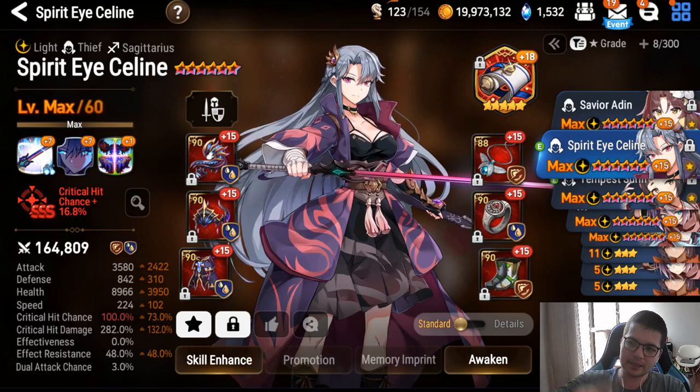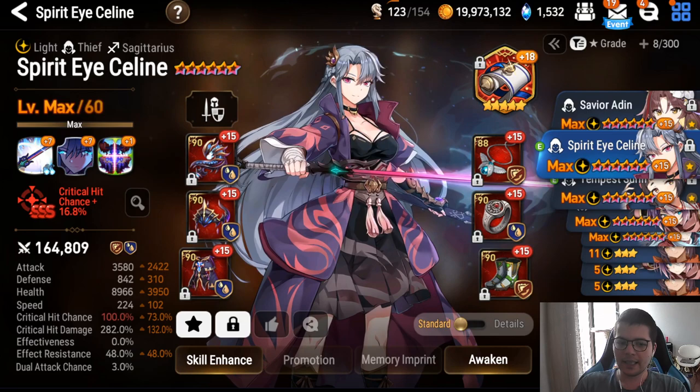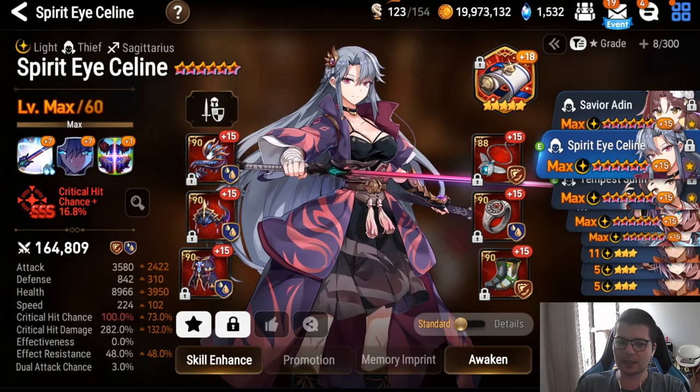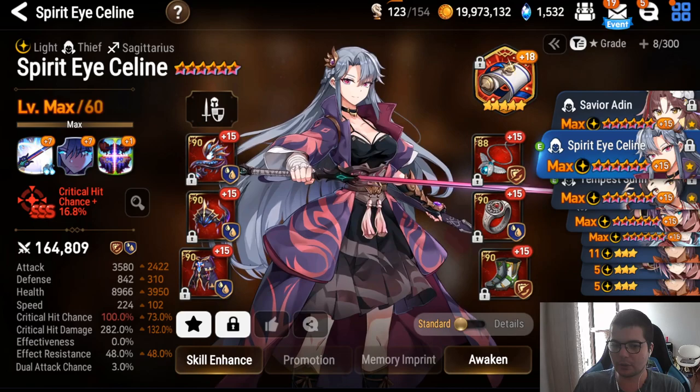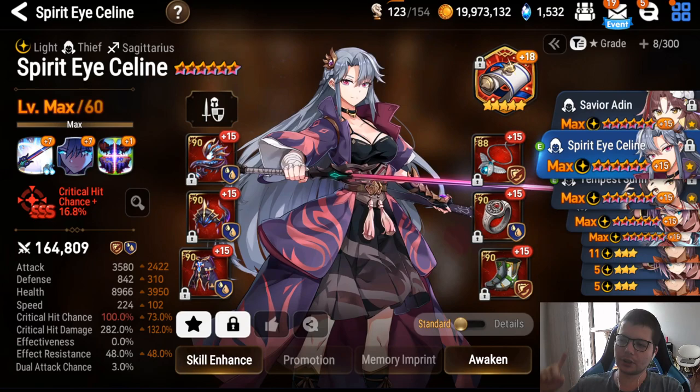Her revive is really strong — it's nice to be able to revive your team. But she's also a one-shot threat; even if your opponent can kill her it doesn't matter much because she one-shots first. She's really bad into Spectre, really bad into Landy, really bad into slower teams with Karina, and really bad into debuffers.